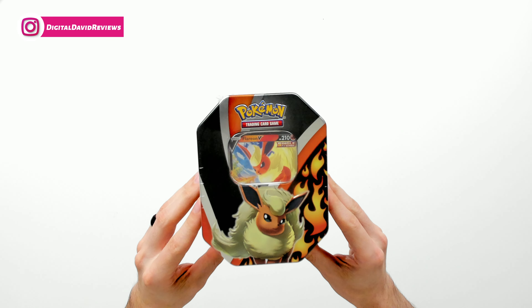Check out the retail packaging right here. We have a nice metal tin with our Flareon artwork on the front. We got our Flareon V card in there as well. On the side, we have all the other Eevee Evolutions — Flareon, Jolteon, and Vaporeon. They have you covered with the tin. You can see them on the backside as well, walking you through what's included and some additional product information.